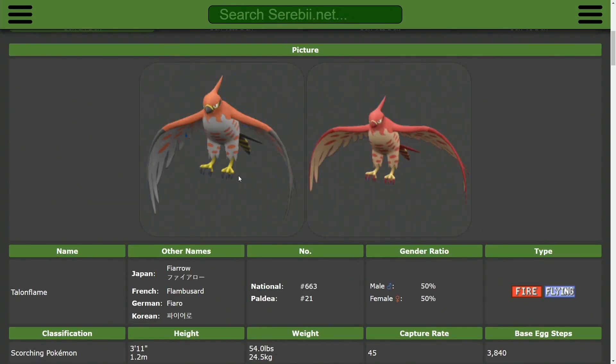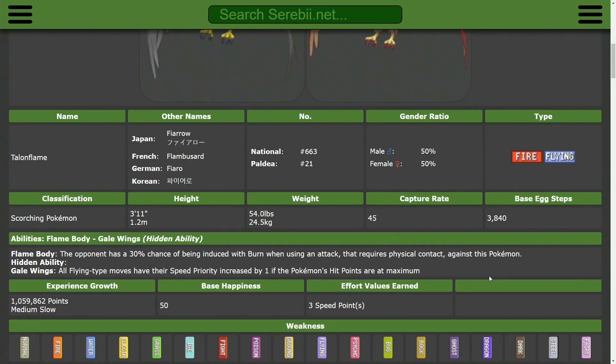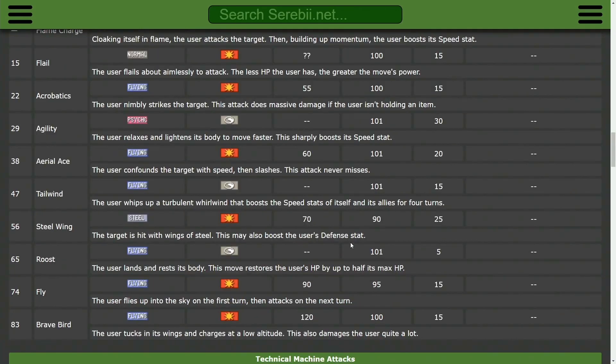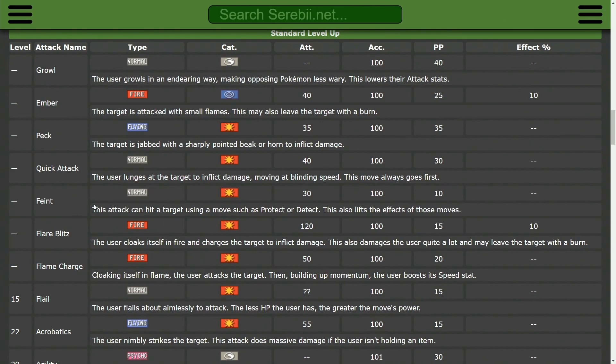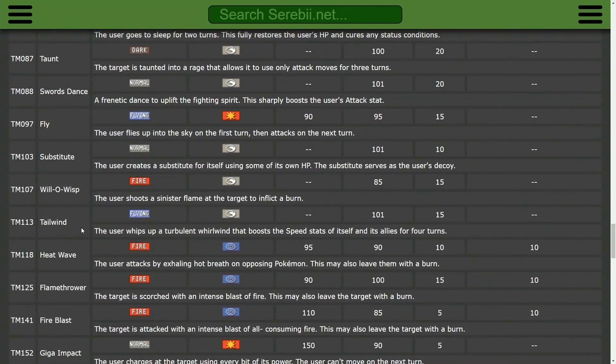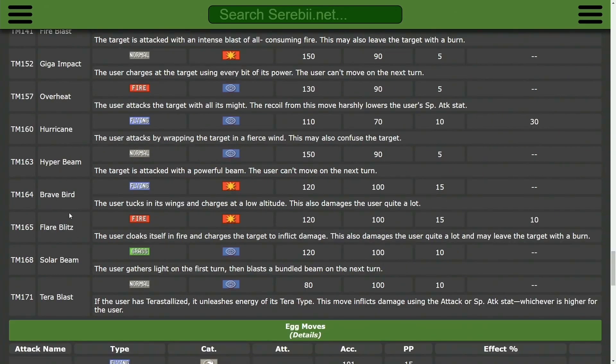Next up is Talonflame. Talonflame is the only other Pokémon in this game with a priority Tailwind via Gale Wings, which also gives priority to any Flying-type move — so if you need a very fast Brave Bird, it can do that. As far as its support set goes, it's not particularly strong, but you do have access to Feint, Quick Guard to stop other priority moves, and probably best of all, Will-O-Wisp to shut down physical offense. Typically though, you want to run Brave Bird and Flare Blitz to make use of its good offensive typing, with Brave Bird as your priority option and Flare Blitz as Fire-type coverage.